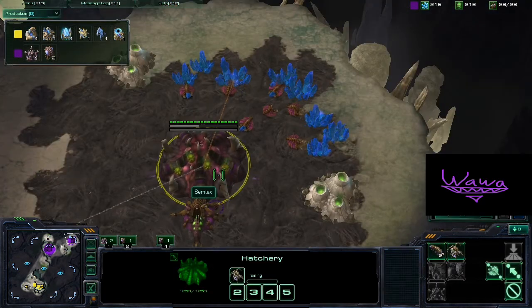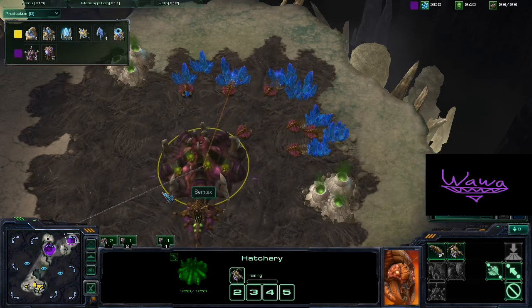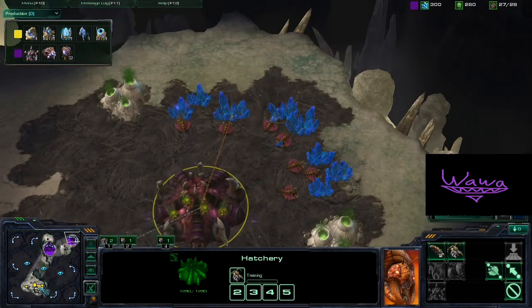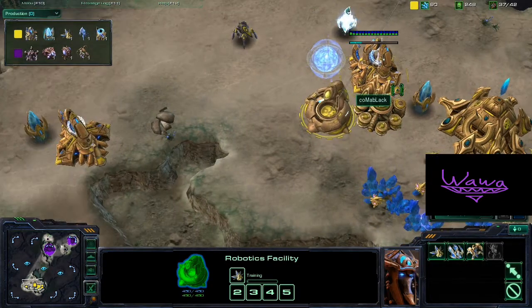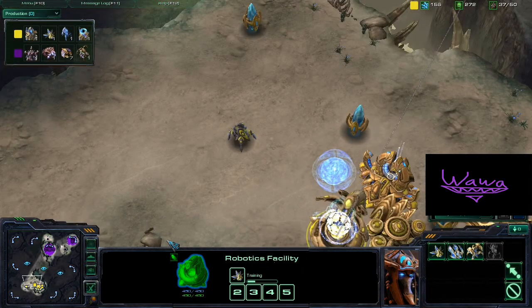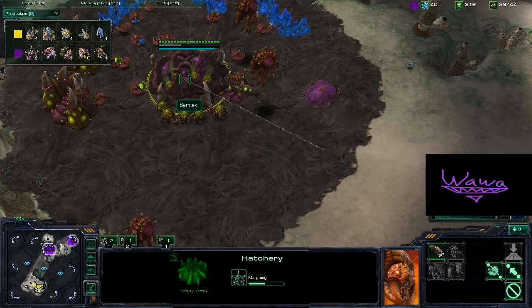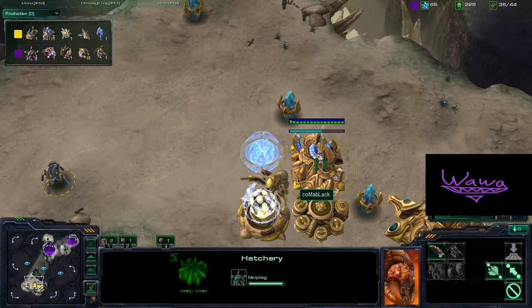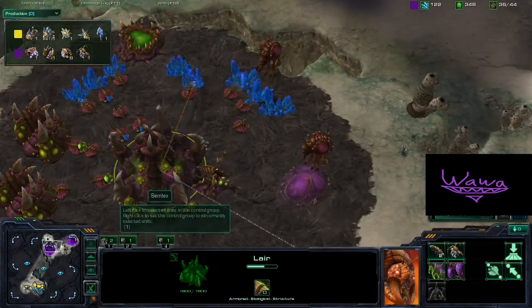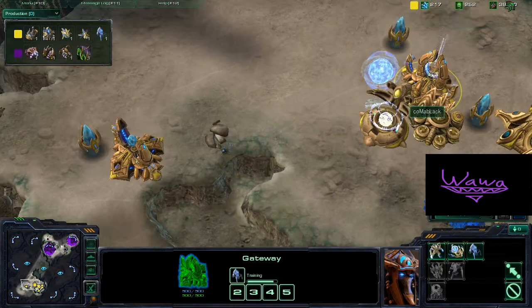Semtex's natural here is almost saturated already, but he is supply blocked right now — though that's not really going to be a big issue as the game goes on. We do see a Robotic Facility here for Kalma and he's going to get that early Observer out just to get a feel for what his enemy is up to — whether he's going for mass air or mass Zergling — so he knows how to deal with those units.